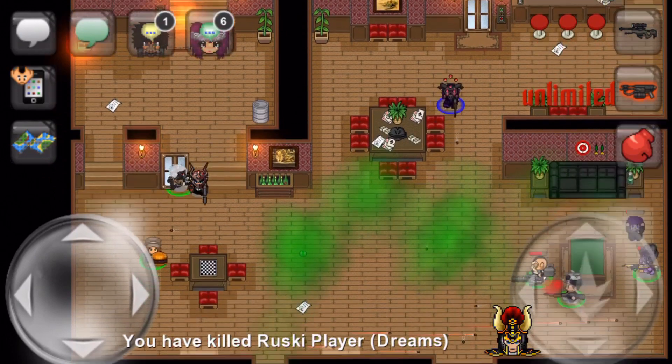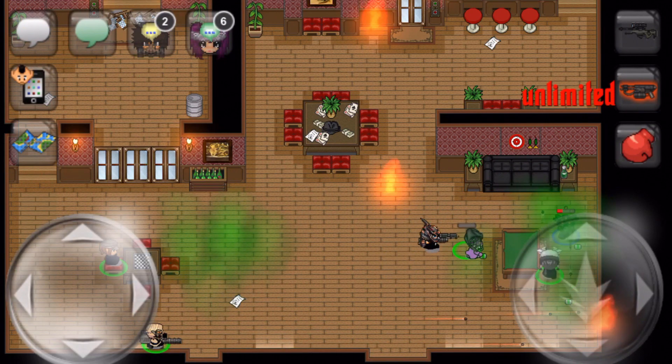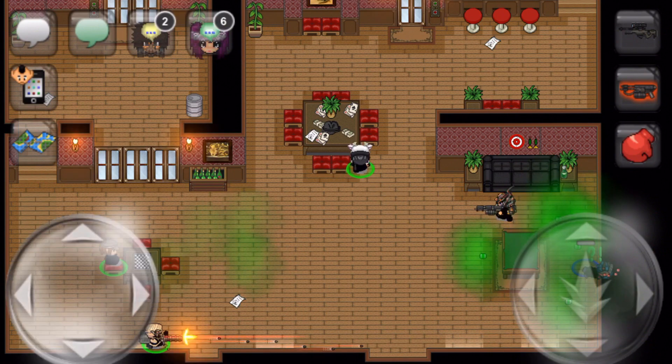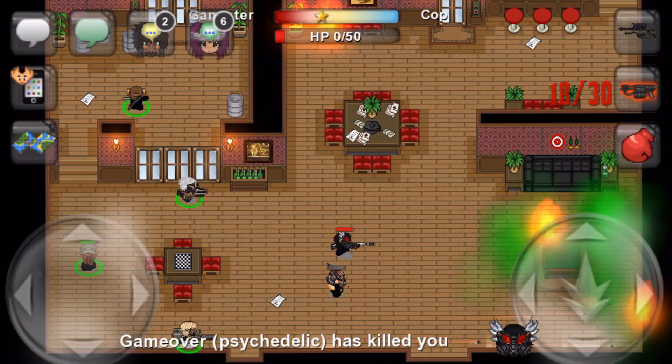As for the capture and hold objectives, these are pretty self-explanatory. You will need to capture a base at least once and then hold the base for a total of 65 minutes. This should be pretty easy as most gangs will accept any help that they can get. If you are doing this though, you must be in the main room so make sure you're doing that if you are grinding any coins.